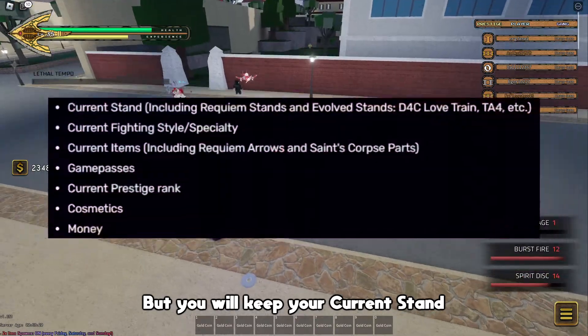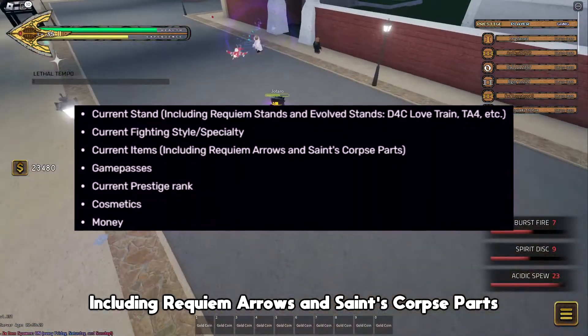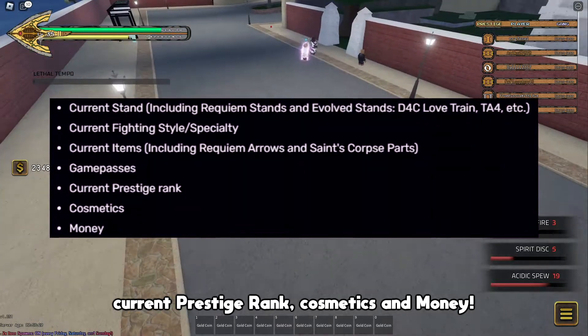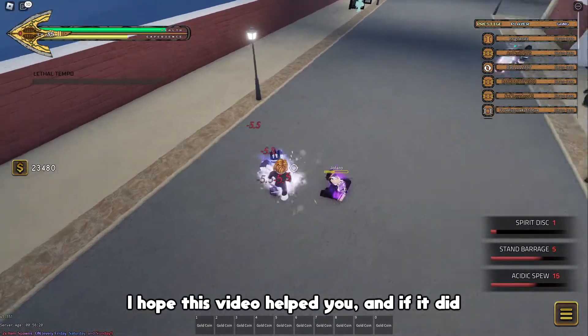But you will keep your current stand, current fighting style, current items including Requiem Arrows and Saints Corpse parts, game passes, current prestige rank, cosmetics, and money.